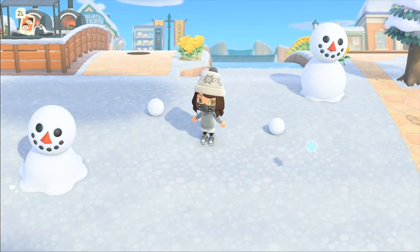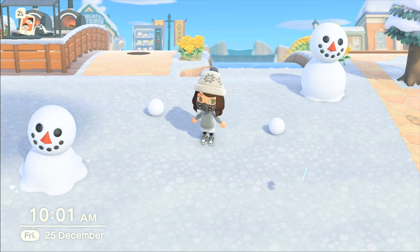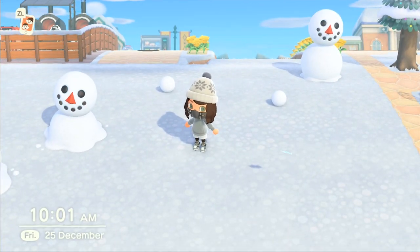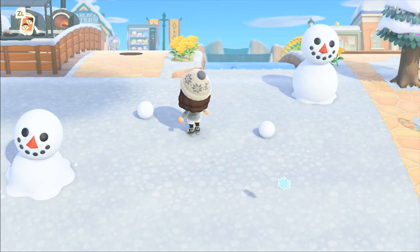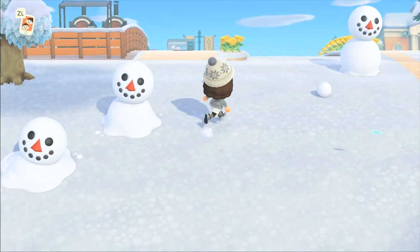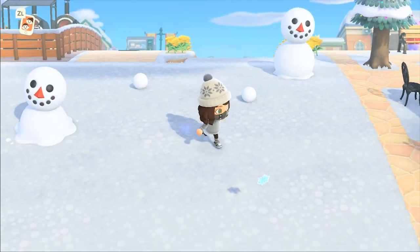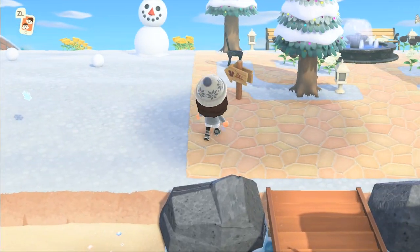We are going to be talking about these snowmen. Now to make them you need to have snow on the ground. Two snowballs will spawn if there is snow on the ground. Now normally they are near each other, but sometimes they can appear slightly further away from each other, so sometimes you have to go and find them and bring them back.